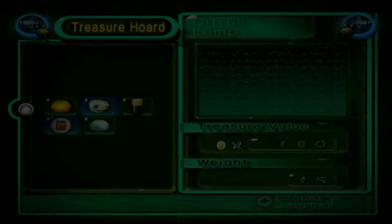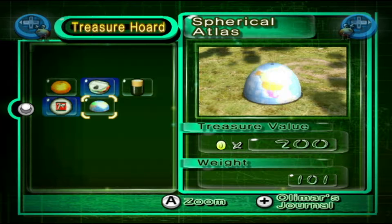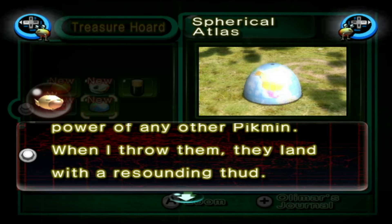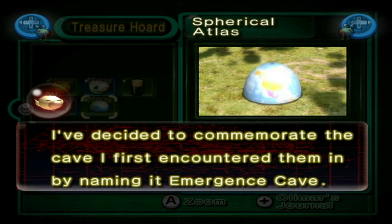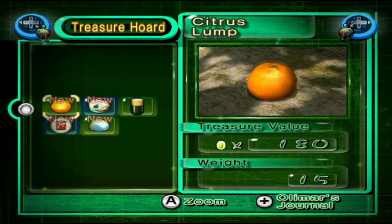Before we get to the Awakened World, there's something we need to double-check by looking at our treasures. So we got a new full treasure so far, and we got the Spherical Atlas, which we did get a little help with from our purple Pikmin the other day. The journal says the purple Pikmin were somehow unable to carry this massive treasure, but measurements showed they have 10 times the physical power of any other Pikmin. We don't have any Louie report right now, and we've also got a Citrus Lump to look into.